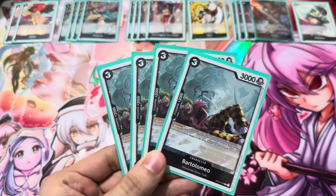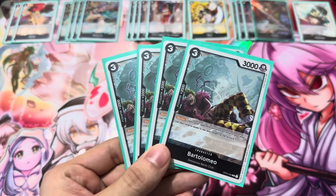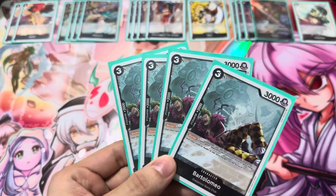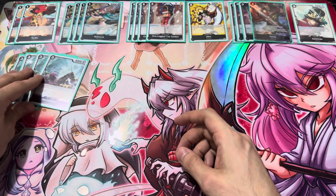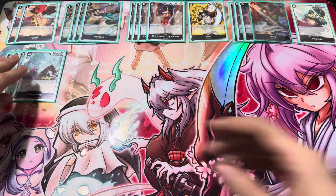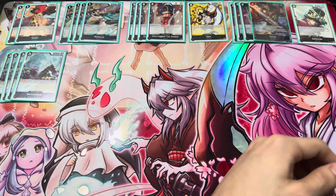Of course, you've got to play 4 Bartholomew. On top of being a 2k, he's a blocker that only costs 3, so that's pretty amazing — a really good card. You've got to play 4 of him. He's one of the best black blockers in all of color black.